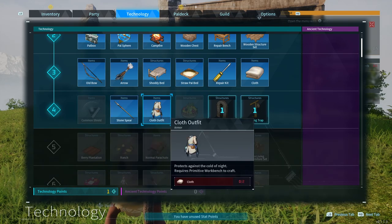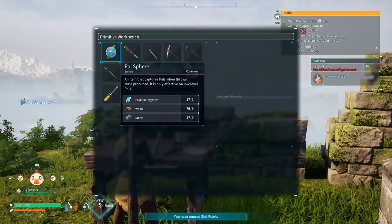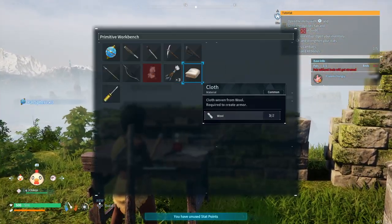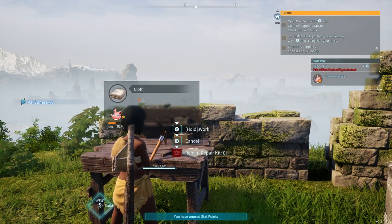So many things. All right. We can start by making the outfits, I think. We can make some cloth. We can only make one cloth because we don't have any wool.